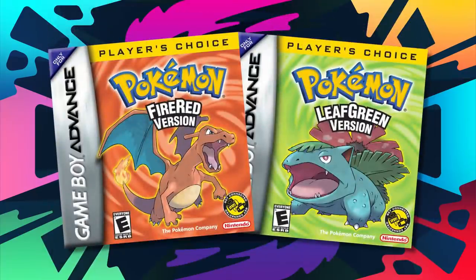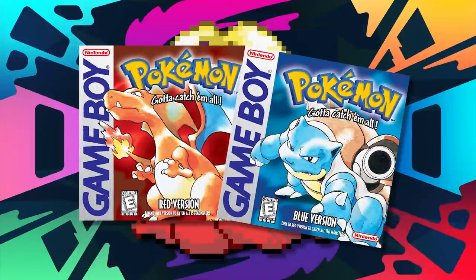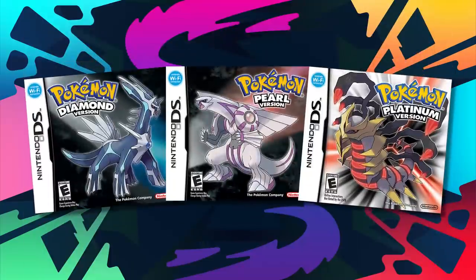Moving on to Fire Red and Leaf Green — once again the top pick is Jynx. It's for the same reasons as Red and Blue: it's stronger than Lapras, faster, and it just works. There's nothing else to say.